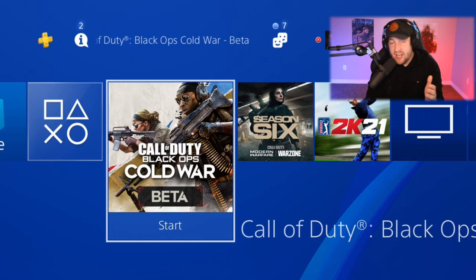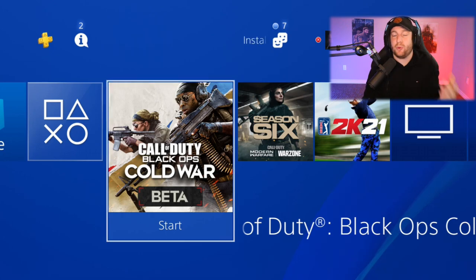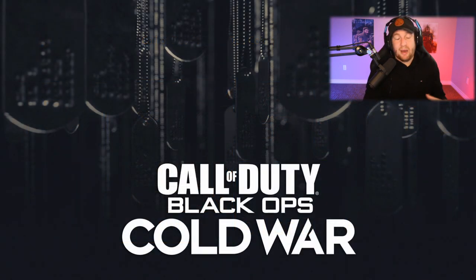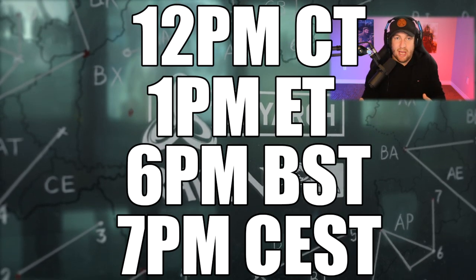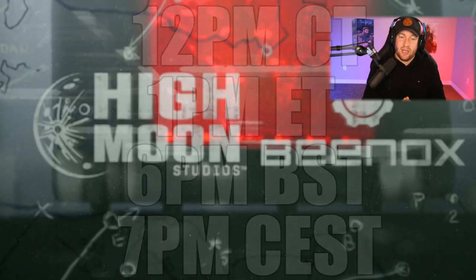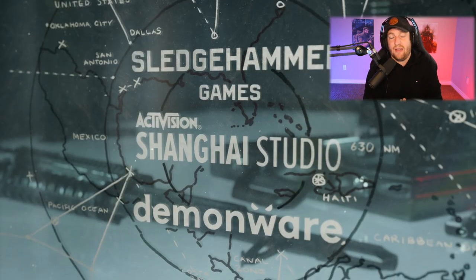On PlayStation and PlayStation alone, you can now pre-download the beta for Call of Duty: Black Ops Cold War. As of right now you can't get into the game until Thursday — Thursday at 10 a.m. Pacific Standard Time, 1 p.m. Eastern Standard Time, and a bunch of other time zones I'll try to throw on screen. That is when this actually opens up. I wouldn't be surprised if it went live early.